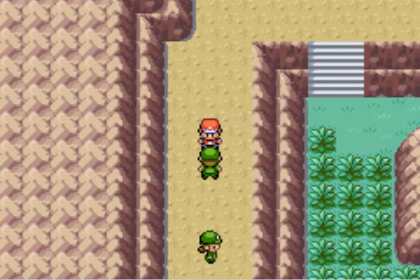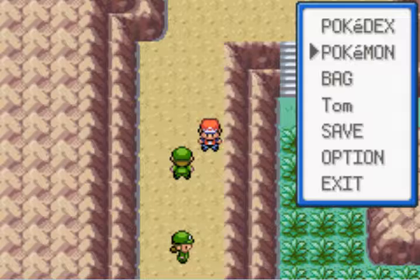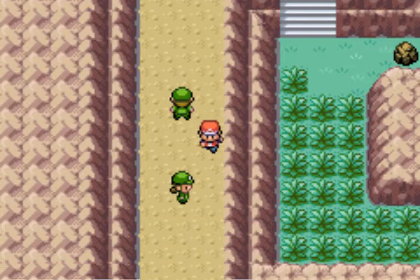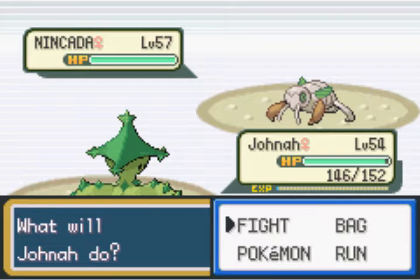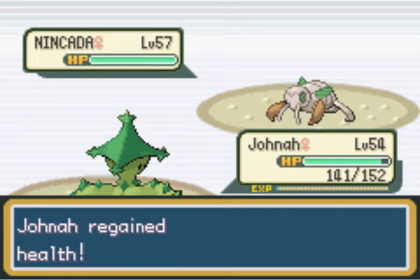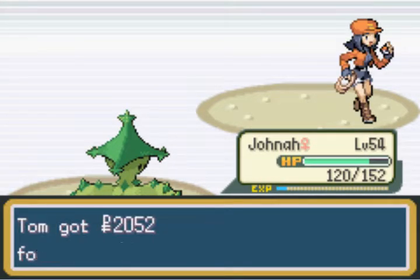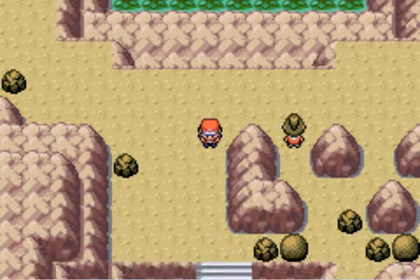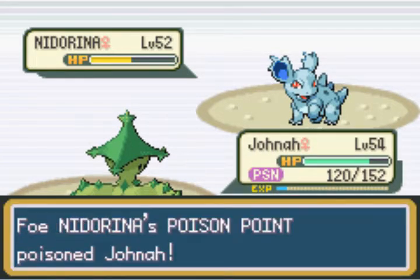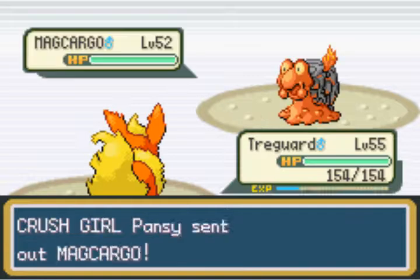I'm not sure if the Elite 4 in Fire Red is increased in level - I don't think it is. But we're not going to do it again. The Pokémon are still the same so it's not really a challenge anymore since we have nearly 10 levels higher by the time we get back there. I need rock smash so bad. I probably missed it. Poison point kicks in - water pulse destroys this one.